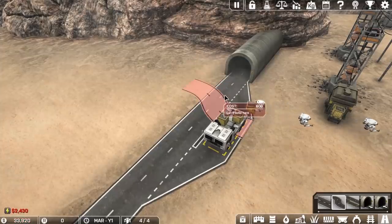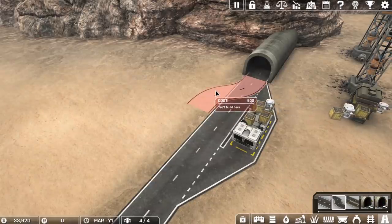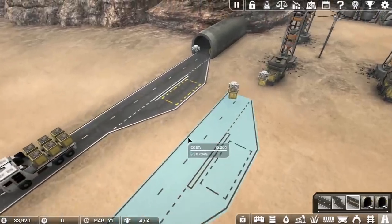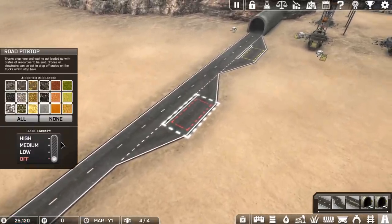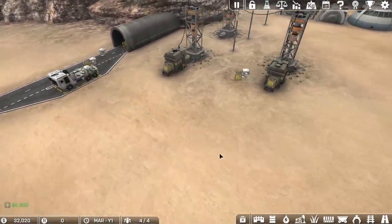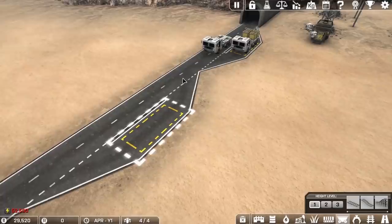Let's try to put down another one before that truck comes — oh, too late. We have to wait till he passes. It looks like only one truck can be on the map at a time. So if we build another stop, hopefully that allows us to have two trucks. Drone priority — let's see if two trucks can come now. We'll have it load that one first and then this will be our secondary priority. Look at the second truck coming — that's awesome. Very cool. I need to figure out a way to make those longer.